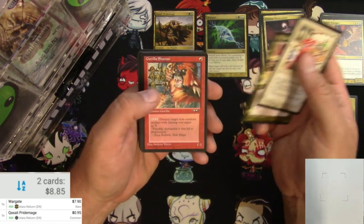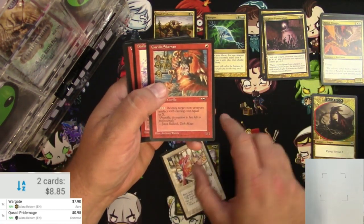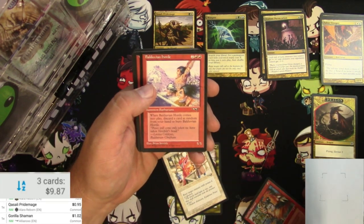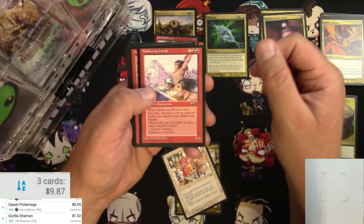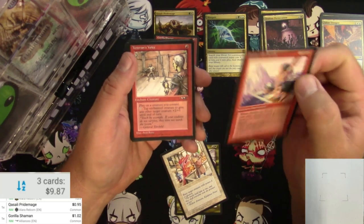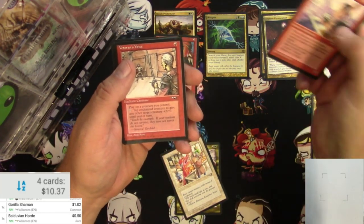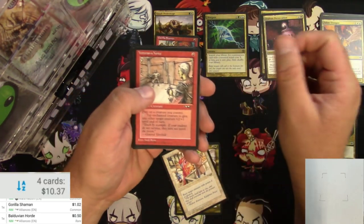Reprisal, Surge of Strength. Guerrilla Shaman is a common but it's a decent card — it's just over a buck. Balduvian Horde, I think, might be the rare. Let's take a look. Yep, $0.50. Balduvian Horde, that's your rare.